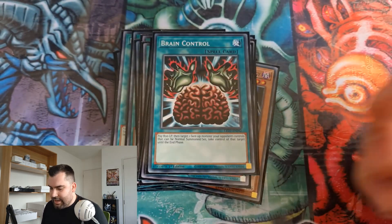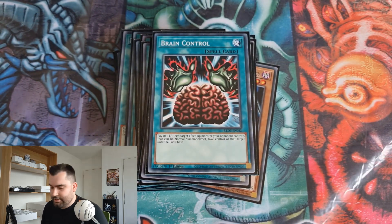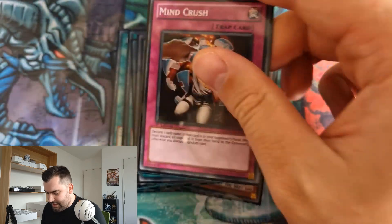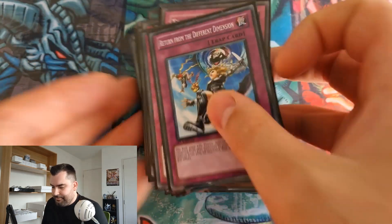I sided the Mind Control out a fair bit against decks that don't put up a lot of tuners. For traps: two Bottomless, a Mirror Force, a Mind Crush, Torrential Tribute, Solemn, Trap Dustshoot, DDV, and Return from the Different Dimension.